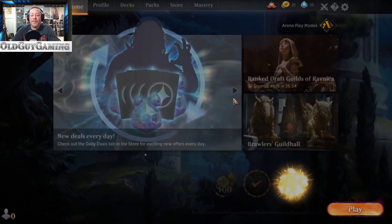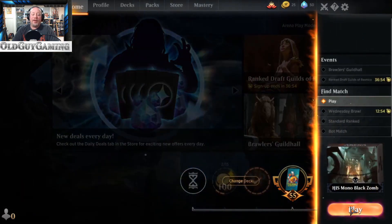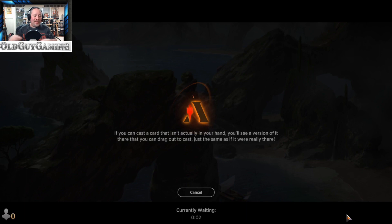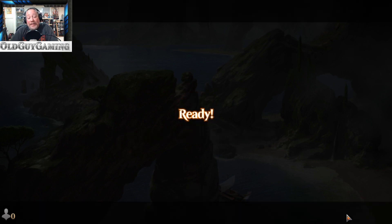The mana base is relatively simple: four Catle Lothwains and sixteen Swamps. Let's go ahead and play some games. Fair reminder: this is Historic, so there may be a little bit of wait. If you like the content and like the fact that I'm delving into Historic — because I am having a ton of fun with it — let me know in the comments down below. I have so many decks I want to revisit now that Historic is a thing. Hit the like and subscribe button; my lifelong goal is to hit a thousand subscribers.